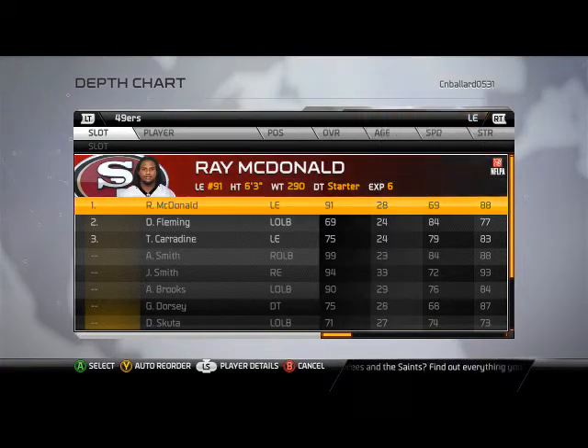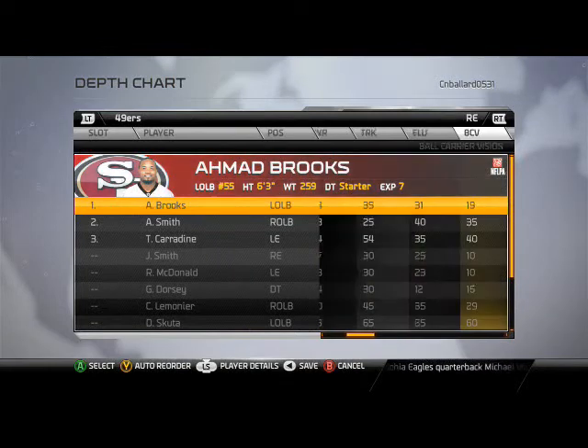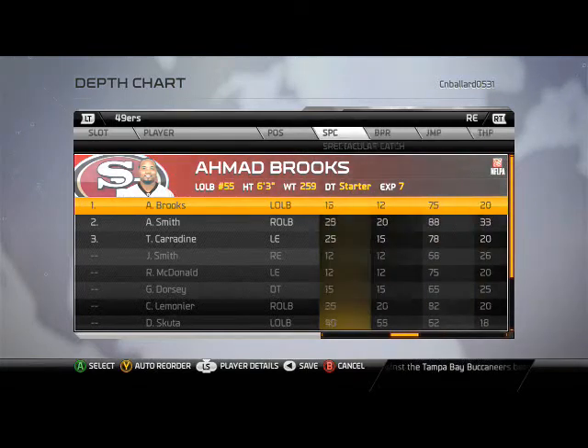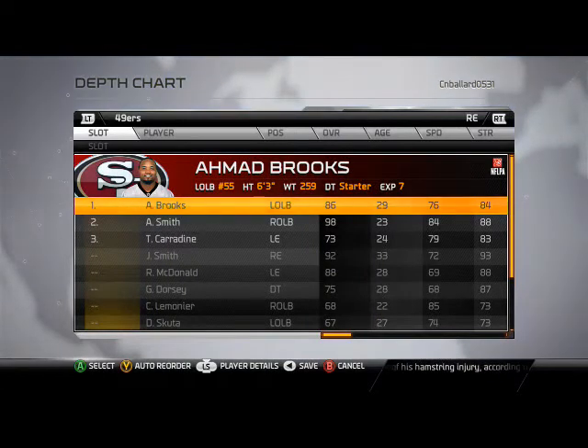Didn't really make any adjustments to the offensive line. We're running a 3-4 defensive scheme, and remember we want to have beef on the front line this year. Ray McDonald is obviously a no-brainer at the left defensive end. At right defensive end I moved Ahmaud Brooks down there — he doesn't have great speed or strength, but what he brings to the table is his 88 block shed rating, 87 power move, and 93 hit power. The ability to have a guy on the defensive line who can do a little bit of everything well is really valuable.